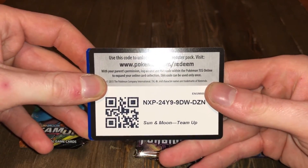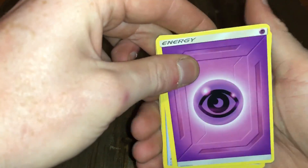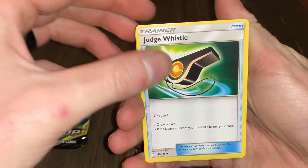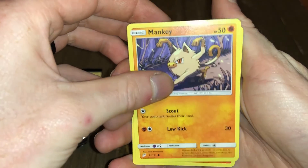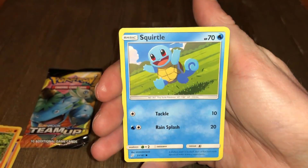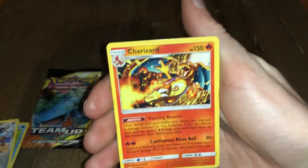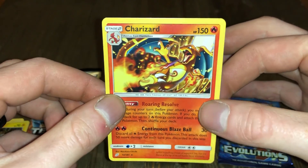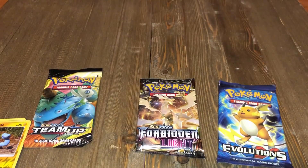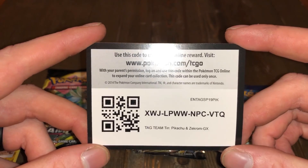All right, there's your code card. We got psychic energy, Judge Whistle, Cosmoem, Persian, Mankey, Vulpix, Pancham, Squirtle, Klefki, Alolan Geodude reverse, and a Charizard — not hollow, but that's going to be good for my Charizard collection. And I forgot there's another code card in the tin — it's the Pikachu-Zekrom deck or something.